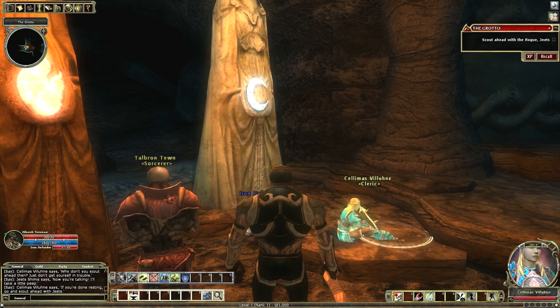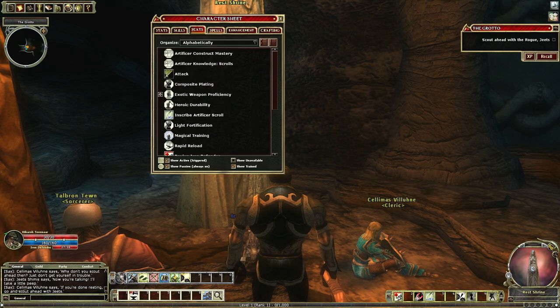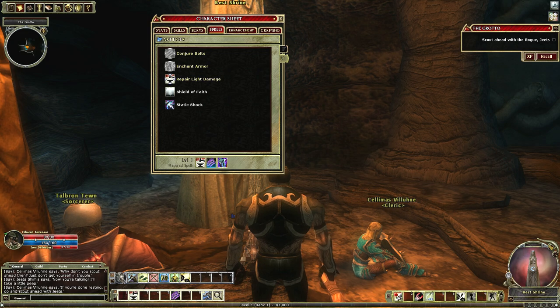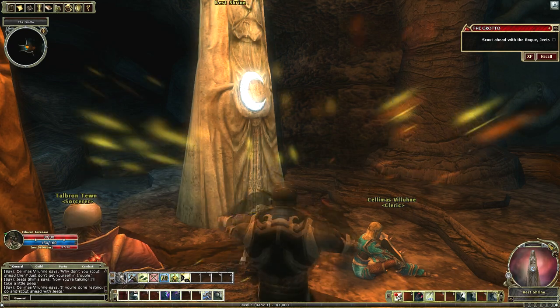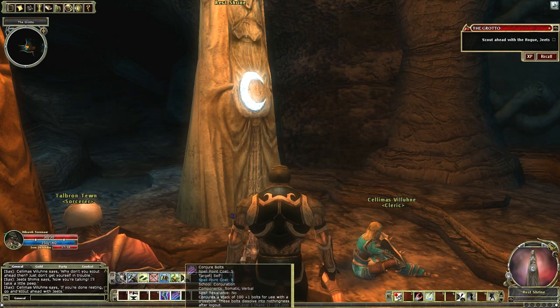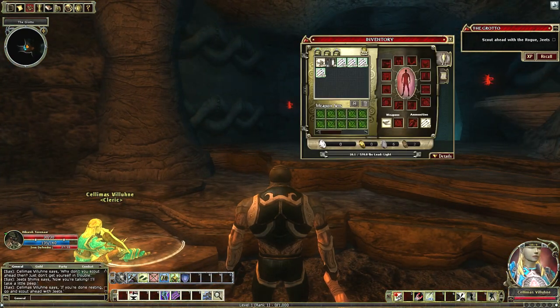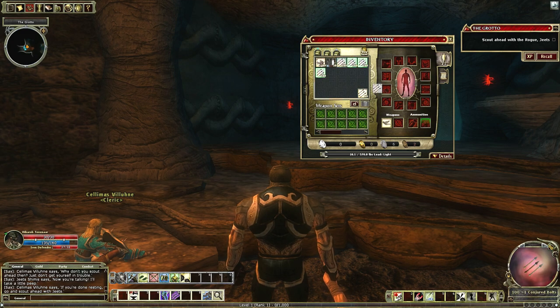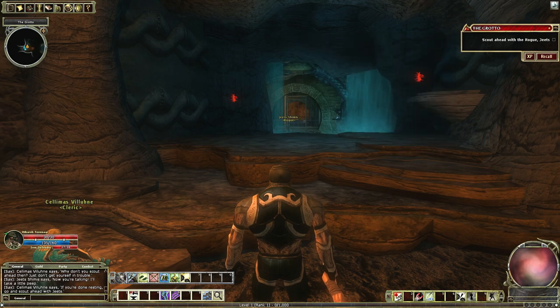So conjure bolts and enchant armor. First thing I'll enchant my armor, then conjure a bunch of bolts. I should have done this before I rested to get those spell points back, but it should be okay — this isn't very long. Whenever you're a spell caster, you want to make sure you're using your spell points well. They are a precious commodity. Now I'll put these in here, and it will auto-reload with my conjured bolts since they're the first ones in my bag.